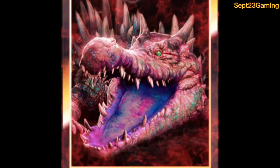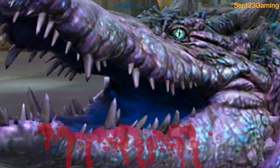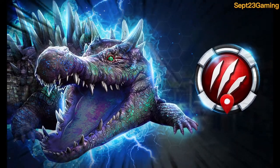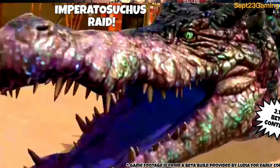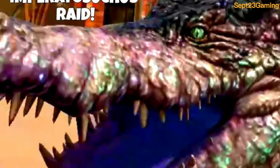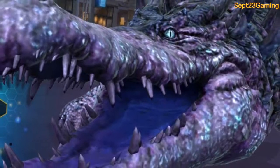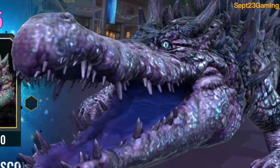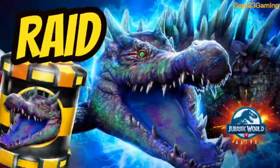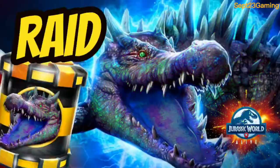Imperatosuchus right now looks like an absolute monster. You have an immobilize that heals and gives ferocity on top of that, a counter, an on-escape that pins while buffing attack, and a moveset that bleeds, shatters, and slows. This apex can do almost anything and take down almost anything — definitely a force to watch out for.